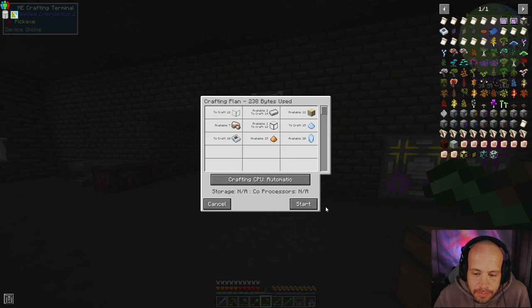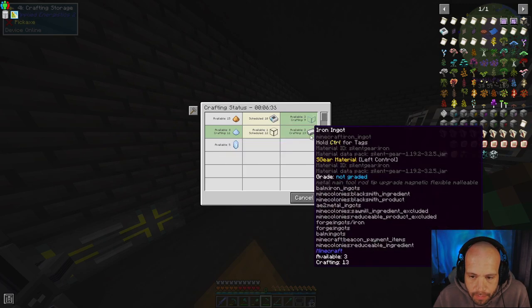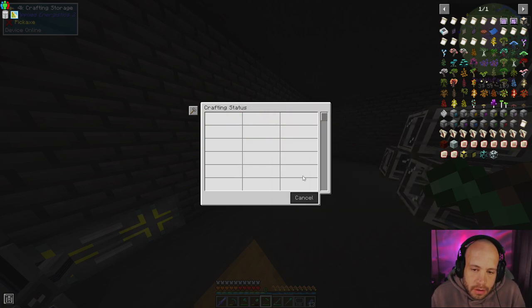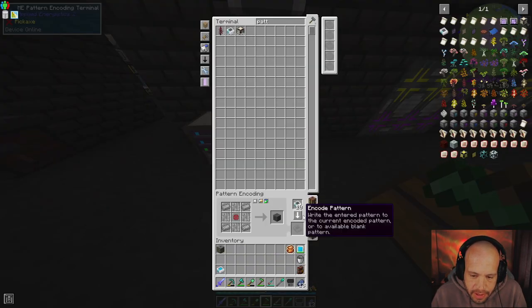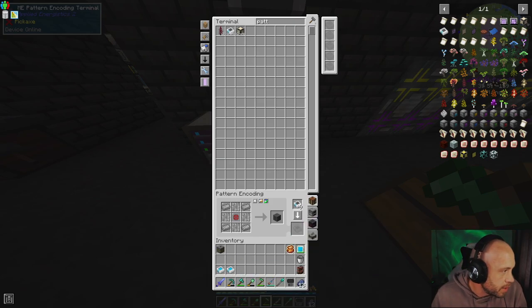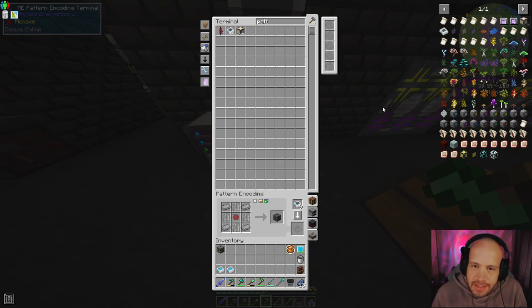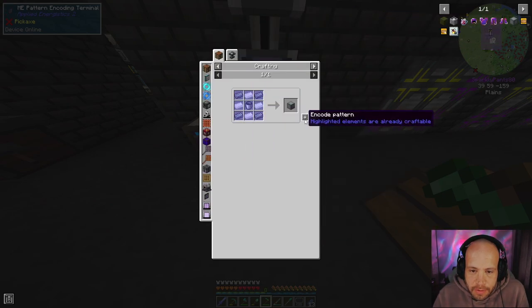Gonna have to go and get some glowstone soon. All right, 10 patterns. Waiting for iron but it's gonna be pretty quick. There we go. 10 patterns going in. We've got our pressure disperser and now we need the saturating condenser - and that's pretty simple. Perfect.